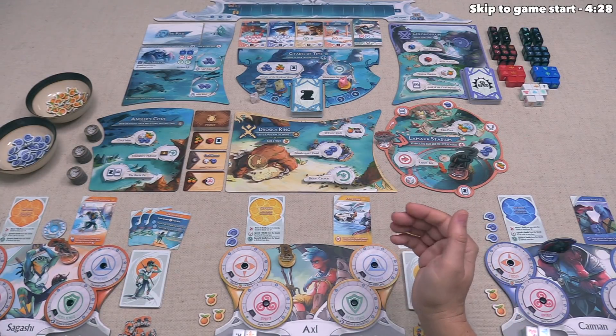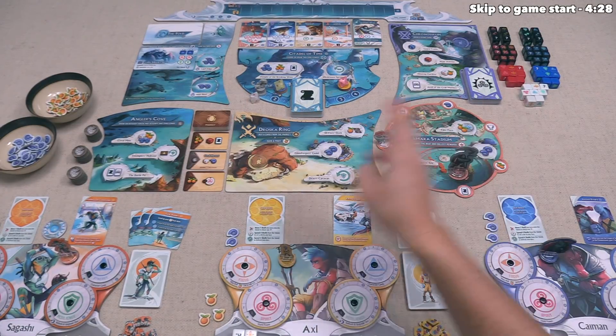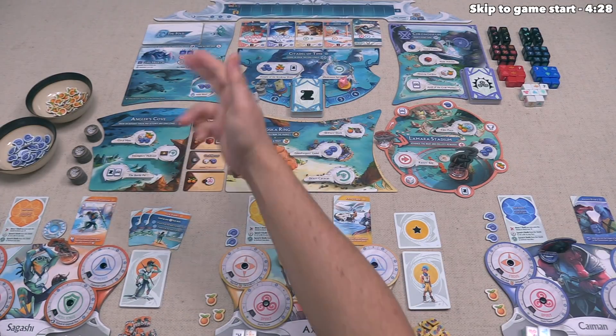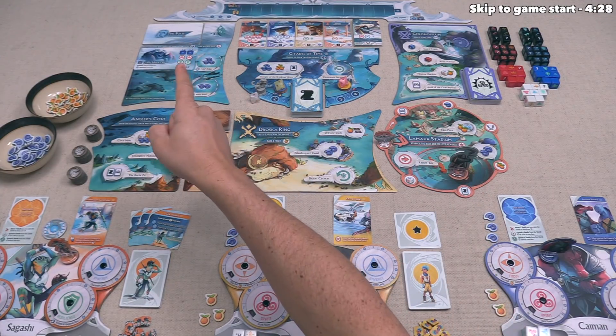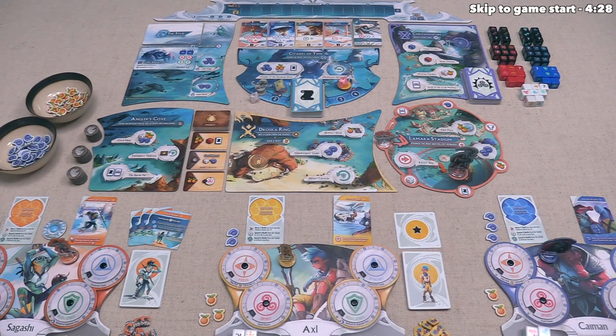When we compete in these challenges, we will gain various attributes tracked on our player boards, and the higher these attributes go, the more benefits we get as we continue playing. We can also head out to the Fold, where we can use our dice to attack monsters and fend them off from the city. When we do that, we gain attributes too, but it is dangerous — every time you use a die against a monster, you permanently lose it, whereas you get to keep the dice you use during challenges.